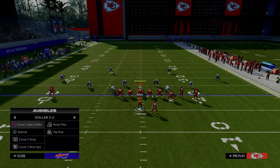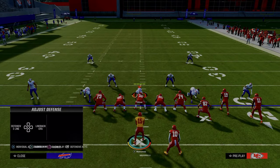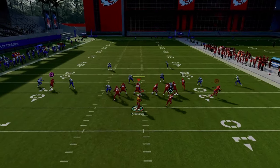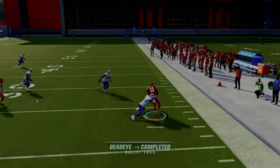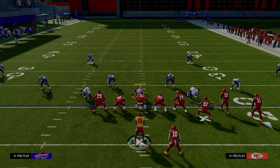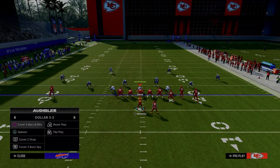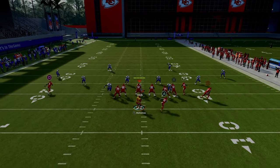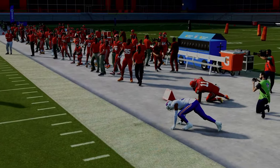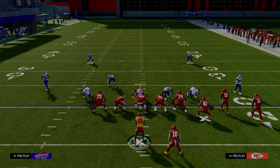One of the things I did want to point out about this play is it kind of depends on how they're wanting to defend you. One of the things I've noticed is a lot of people are running cloud flats on the right side of the screen. You can see this wheel route — you can throw this on a snap throw if it's not a hard flat. So if it's a curl flat, you can throw this little snap throw wheel route to your slot receiver on the right. That's a curl flat — that's a really good read, and it forces them to shade their coverage outside and underneath.